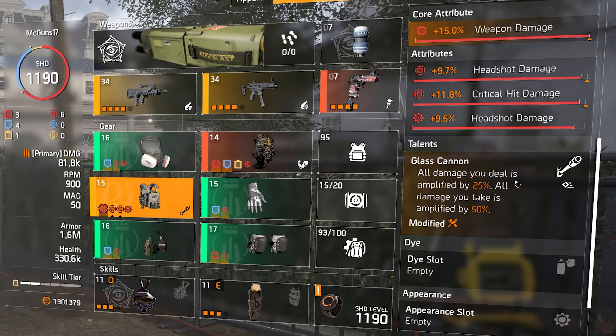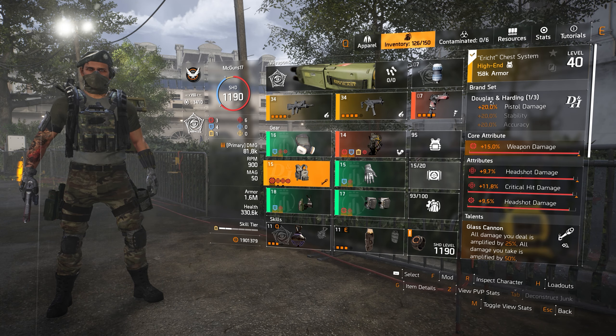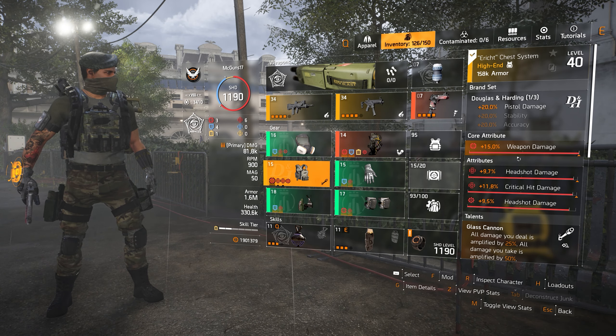Going back to Glass Cannon — all damage you deal is amplified by 25%. It's less burst than Headhunter (I see around 8 million damage with Headhunter), but I prefer Glass Cannon for its consistent damage. The weakness is that all damage you take is amplified by 50%, but with this gear set and build you're going to get healing back from that damage anyway.